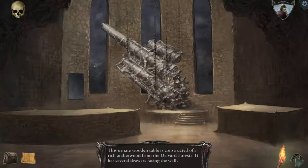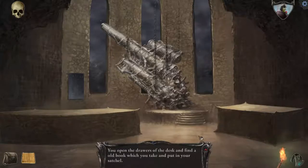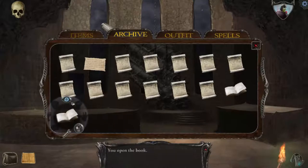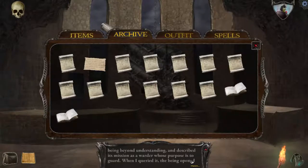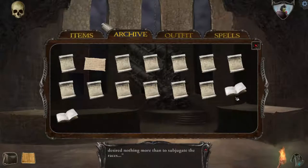What's this? The ornate wood table is constructed of rich amber wood from the Delvard forests, with several drawers facing the wall. You open the drawers and find an old book which you take and put in your satchel — satchel is such a fun word. You begin reading: 'There I found the source of the strange and terrible visions. It called itself Beharithim — a being beyond understanding — and described its mission as a warder whose purpose is to guard. The being opened my mind to the terrors of fear, death, disease, and strife, and other beings I could not name. These entities were real and ancient and desired nothing more than to subjugate the races.'